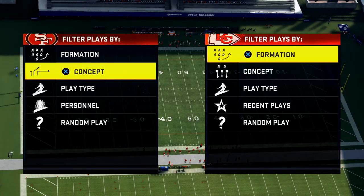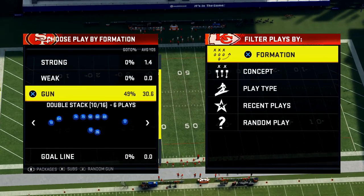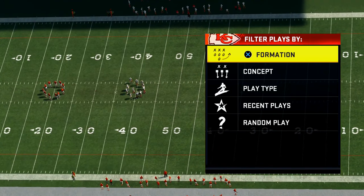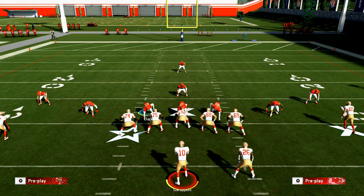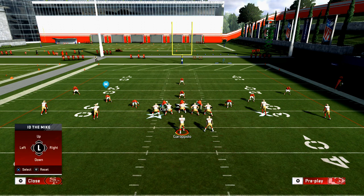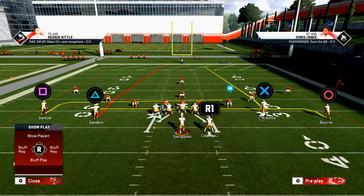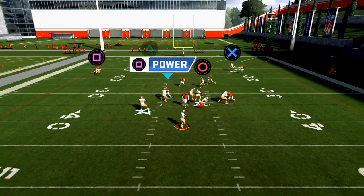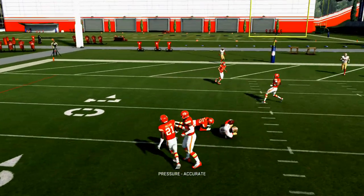When passing, number one: master your pass protection — in my opinion that's one of the most important things you can do, and the way you do that is through IDing. Hit L1 then X to ID the person you think is going to come in free. If you think the pressure is coming from a specific rusher, ID him. My basic tip: block the running back and ID the guy you think is going to come in free — as you can see, the running back stays in to block and helps me.